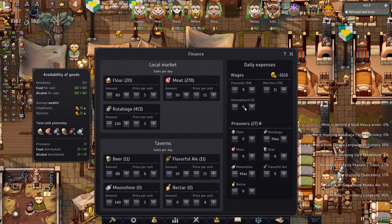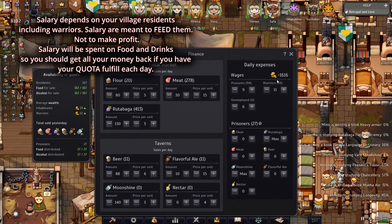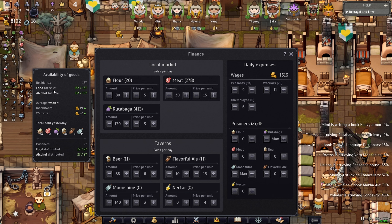Before I go any further, see the 1616 gold — you're going to say that's a lot of money for salary. Yes, but the thing is that this money is going all the way back into the purchase of everything you see over here. So you need to make sure that you make a quota.